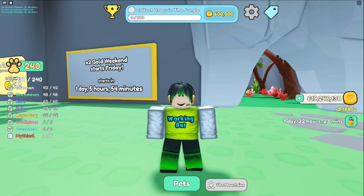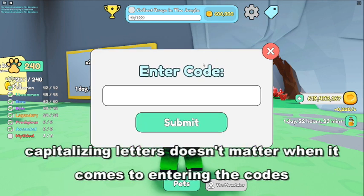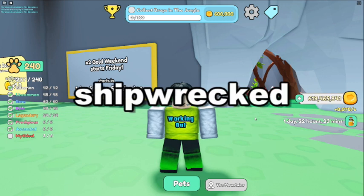By the way, this is going to be kind of like a spitfire — I'm just going to say the code, and the code is going to appear on screen in subtitles. So if I'm saying it too fast, you might have to pause the video here and there. To access where you put in the codes, all you have to do is hit this little blue tag up here, click that and this should pop up. Let's go right away.